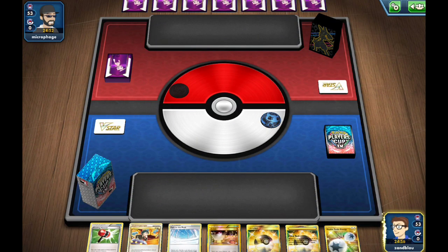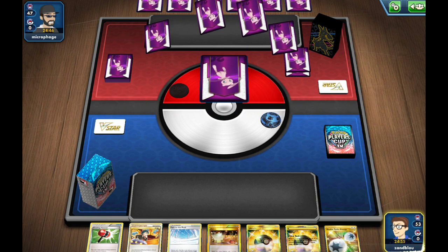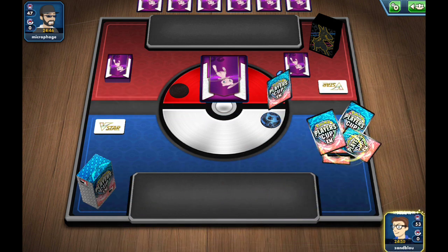Dealing with 260 HP Aerodactyl would be a lot for a Vehicle deck. So onto our next game — I'm going to be Mulliganing. I'm going first against Mew's sleeve, so maybe this will mean a new VMAX deck.